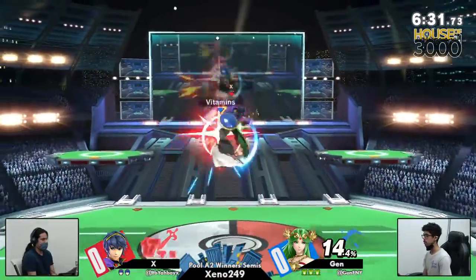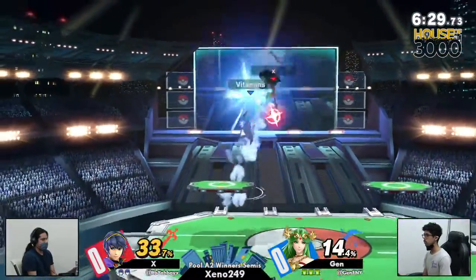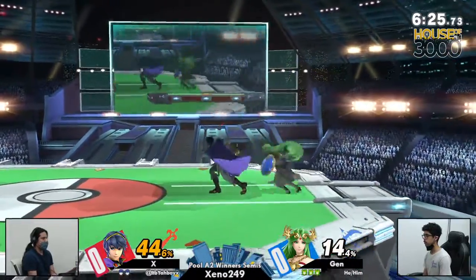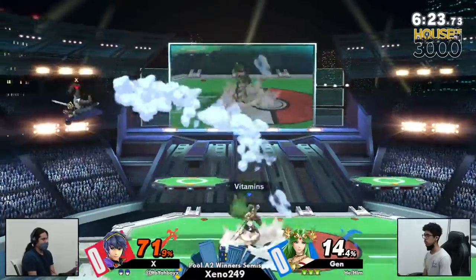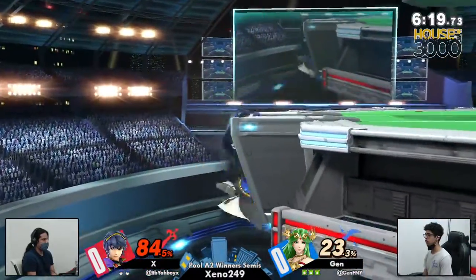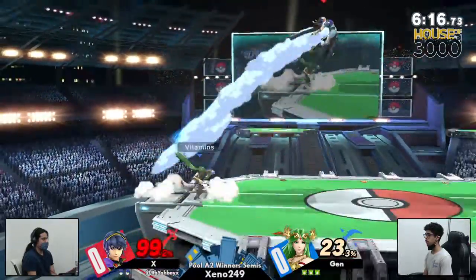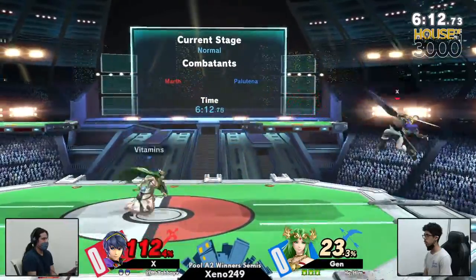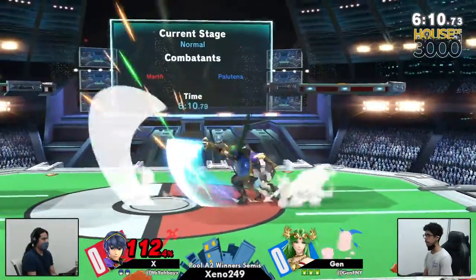X coming down from platform finally, looking like he was going to start being able to play the game, but the nair train coming in for Jen. Nice instant dash attack coming out, just putting X right back into the corner where he lost his life tragically on the first stock. Jen is seriously putting in work right in game one.